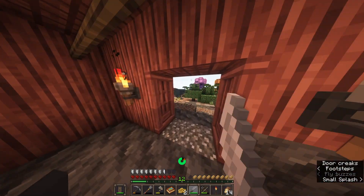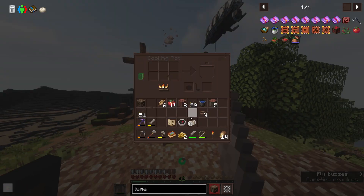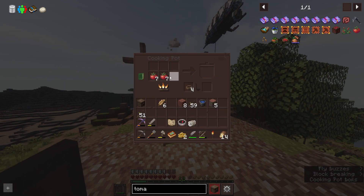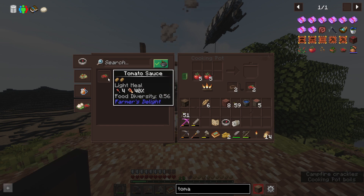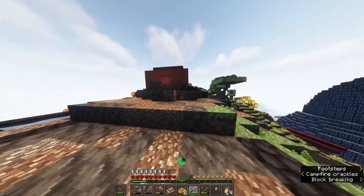I want some food. So what I'm going to do is — oh, they made bowls cheaper I think. I'm going to put some bowls in there and then I'm going to make some tomato soup.